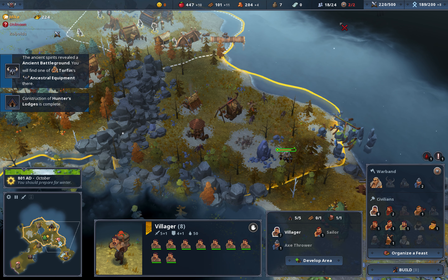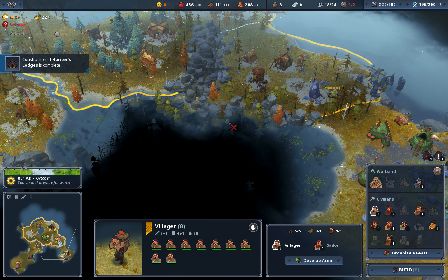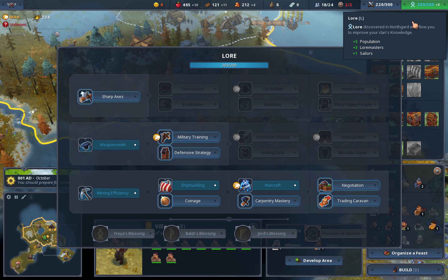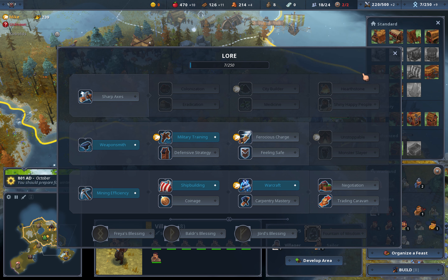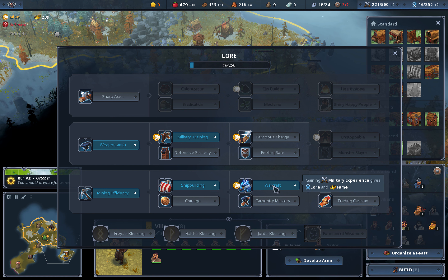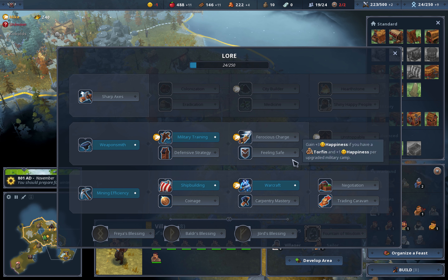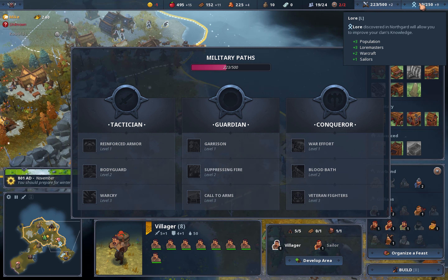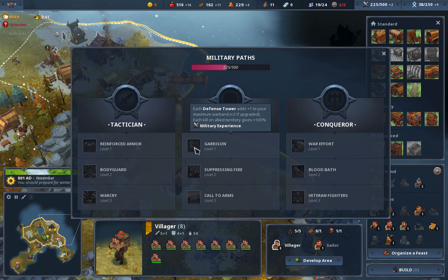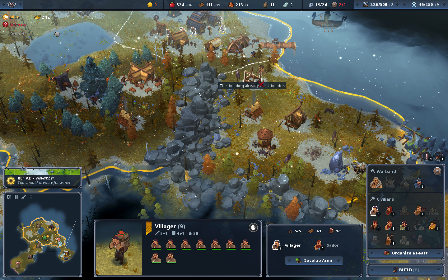You can see we can't make that big of a warband, so we can either choose the Conqueror or take the Guardian. With the Guardian we can just build some defense towers and get a bigger warband that way. You can see now that because we have two military units, we get plus two in military experience. Every time we get military experience we also get lore and fame — that's a very nice combo. So let's go for the Guardian so we can build defense towers and get a large warband from that.